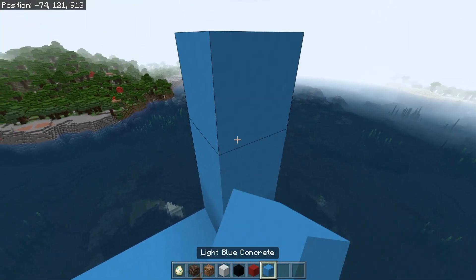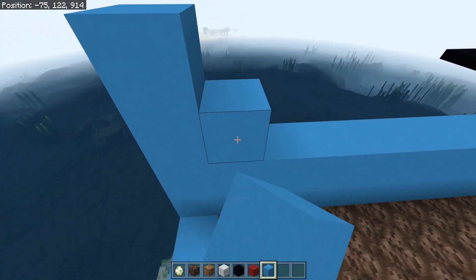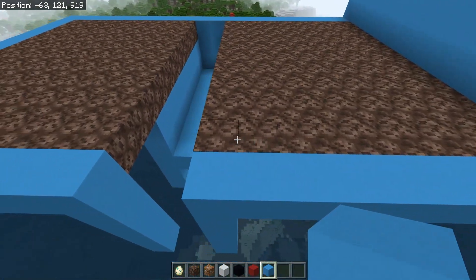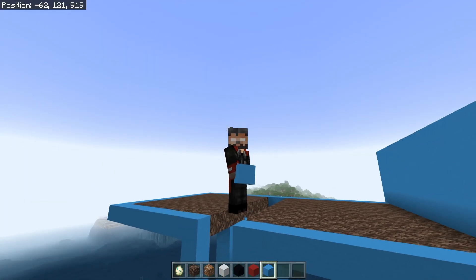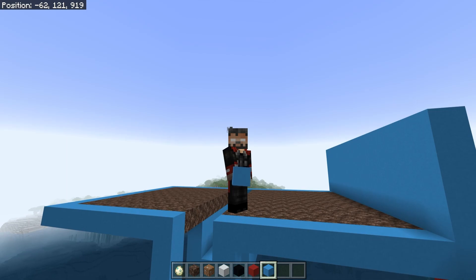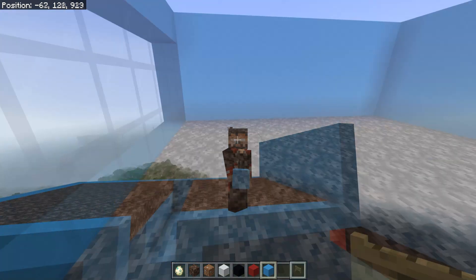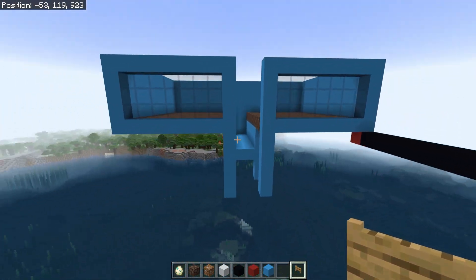Next we're going to build the walls up four blocks high all the way around. Fill in the back all the way across, two, three, and four high — do this all the way around the farm. For the front you can use solid blocks or tinted glass. You cannot use normal glass because this farm functions off of surface cap and light levels, so if you glass the front it must be tinted glass.